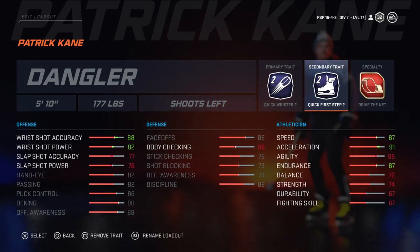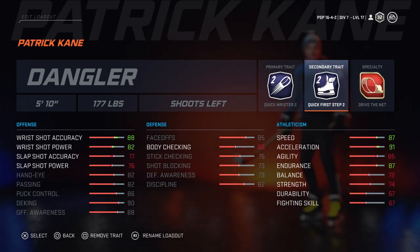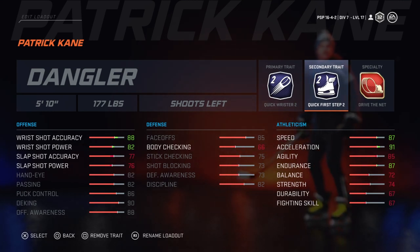Then over to the offensive stats: you have 88 offensive awareness, 90 deking, 86 puck control, 82 passing, 82 hand eye — which are all really, really good. The slap shot is the only thing getting negatively affected, but that's because we want to boost the wrist shot up as much as we can. I think a lot of people overlook the wrist shot in this game. I'd prefer the wrist shot over slap shots because of the ability to locate — the wrist shot accuracy is a lot better and you're able to put that shot on with power and locate it better.